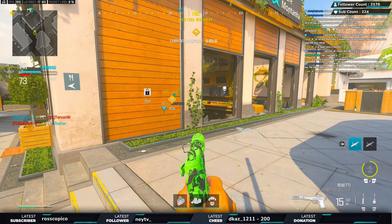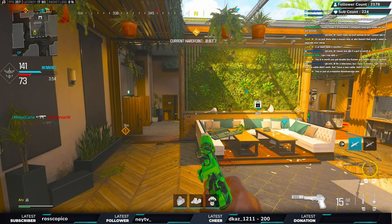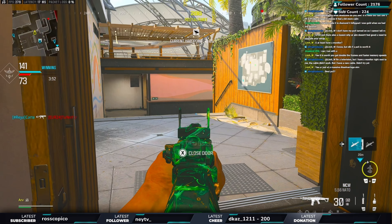We're going to be going through a very important topic: reading the mini map in hardpoint, search, control, whatever it may be. We're going to go through how to read the mini map effectively to get more kills, understand your teammates' positions, your opponents' positions, all that good stuff. Sit back, relax, let's get right into it.